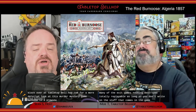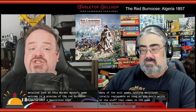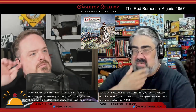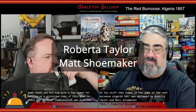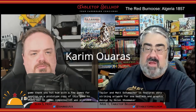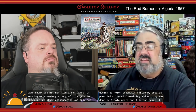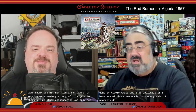Welcome to a preview of the Red Bernouz, Algeria 1857, a historical, educational, deck-building game. Thank you, Hit Em With A Shoe Games, for sending us a prototype copy of this game to check out. No other compensation was provided. The Red Bernouz, Algeria 1857, was designed by Roberta Taylor and Matt Schumacher. It features very striking artwork from Essene Beblich and graphic design by Helen Schumacher. Kareem Usaris provided cultural consulting and editing was done by Nicole Amato. A crowdfunding campaign for the Red Bernouz will be launching on Kickstarter on September 14th, with plans to have the game published in 2022.